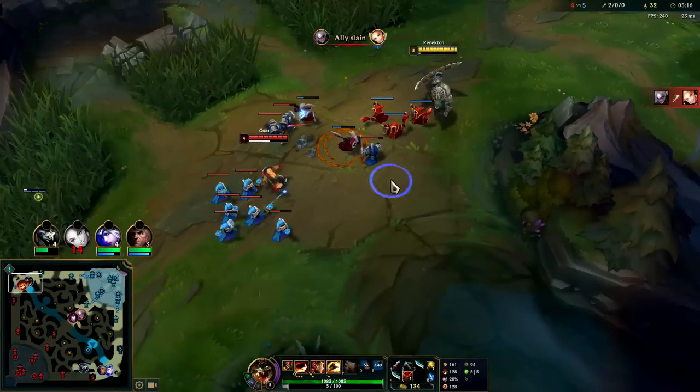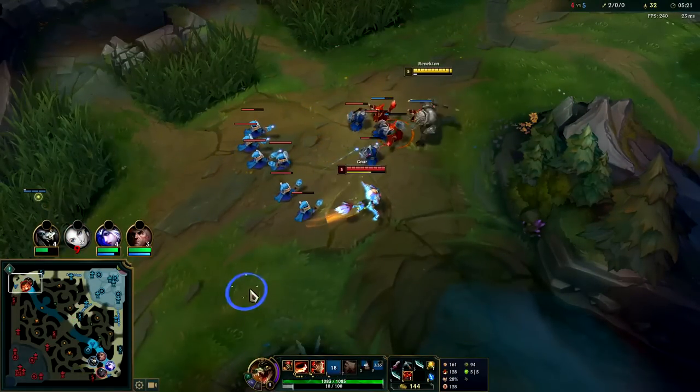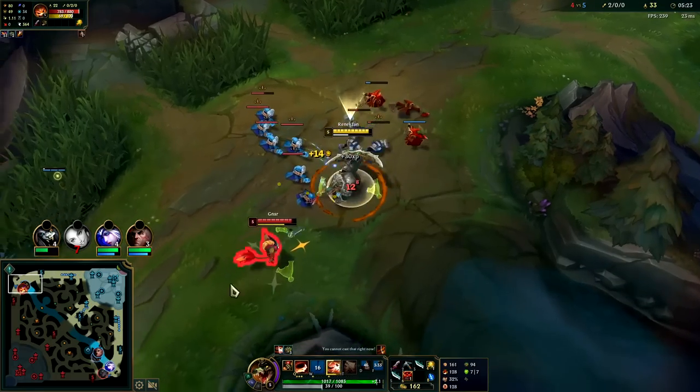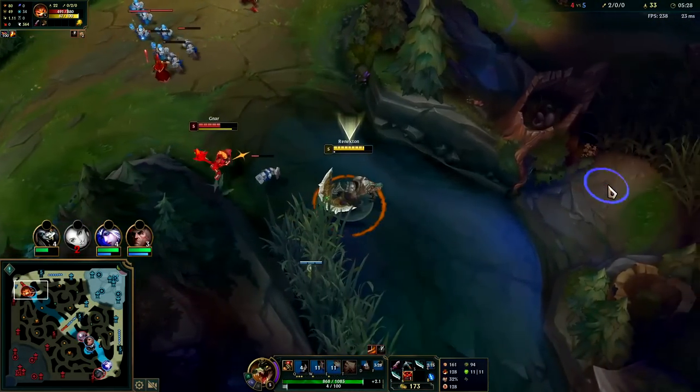He's pushing into us. Ideally we'd like to build up Fury — our E's up though, so we can look for the trade. Auto attack W reset, auto attack Q. I want to trade away now because our abilities are on cooldown and he's about to go big Gnar.